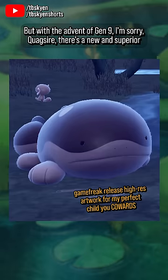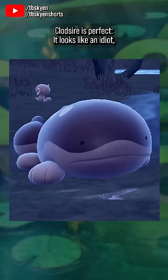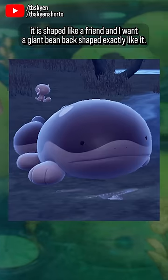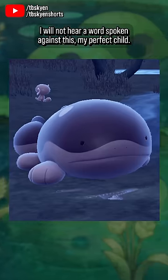But with the advent of Gen 9, I'm sorry Quagsire, there's a new and superior Wooper evolution. Clodsire is perfect, it looks like an idiot, it is shaped like a friend, and I want a giant beanbag shaped exactly like it. I will not hear a word spoken against this, my perfect child.